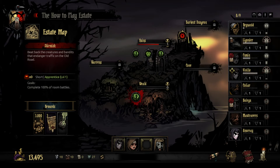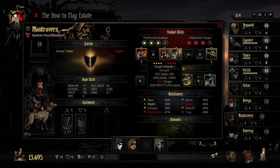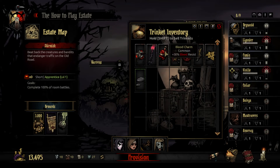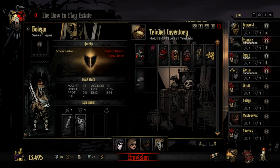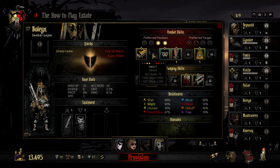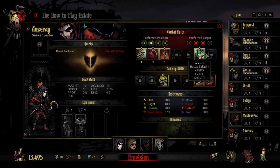We're going to be taking the Leper, our new Jester, and a Houndmaster. I'm going to take Collier. He has the Purge, which is Knockback, and the Chop. He doesn't have Hue, but he does have Revenge, which is his buff. If I'm going to buff, I'm going to use the Jester's Battle Ballad for the plus Accuracy, Speed, and Crit. Remember, that will stack three times.